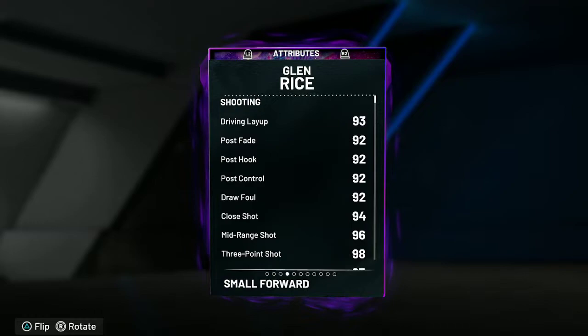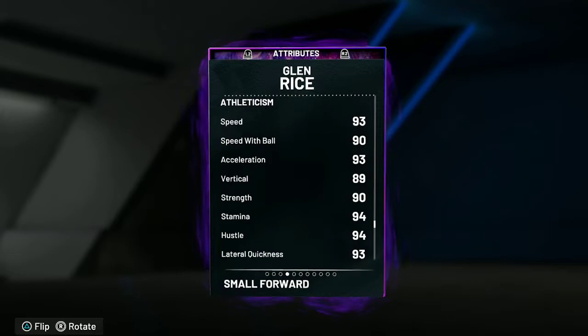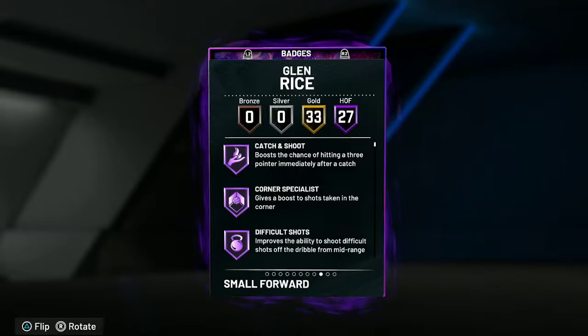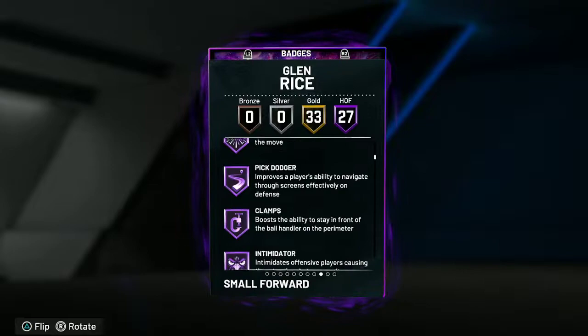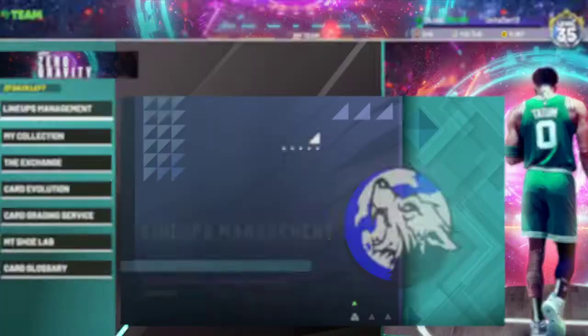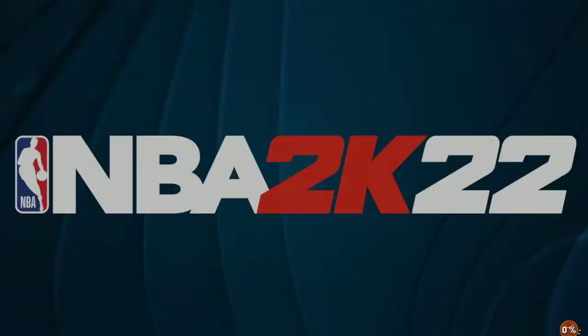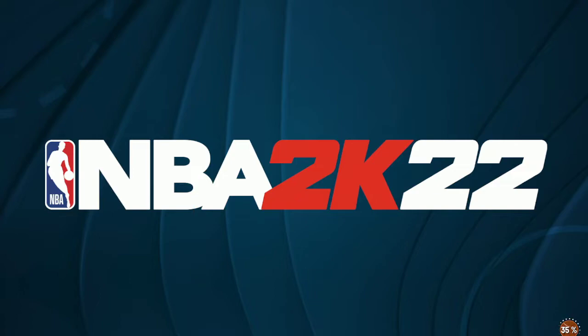He's six-seven, 250 pounds — wait, 215 pounds. Attributes: obviously he's gonna be a shooter, 98 three-ball, good perimeter D. Interior is not too bad, rebounds not too bad at all. Playing at the two, that's not bad at all. Ball handling 90, speed 93 — good. 27 Hall of Fame badges, 33 gold. Nice. From the copper drop video we went over his badges — he definitely has a lot of shooting badges, majority shooting. Let's go shoot around real quick and then get into Triple Threat gameplay.